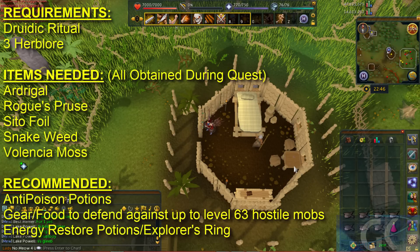For this quest you have the potential of being hit by things that can poison you — harpy bug swarms and jogre things. So make sure you bring accordingly: anti-poison, some food, and some armor, depending on if you're low level or not.